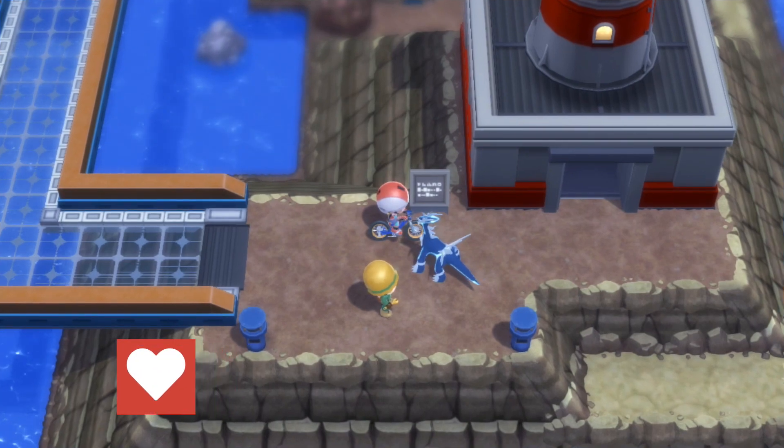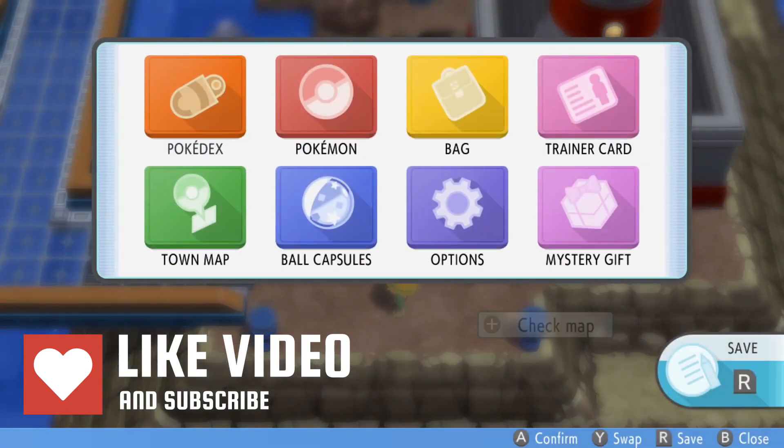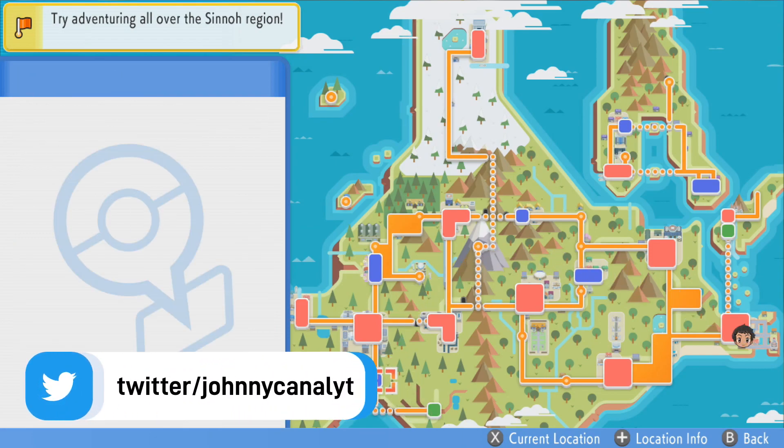Hey, what is up people, it is your boy Johnny. In today's video I'm going to be teaching you how to get Jirachi and Mew and all the other legendaries as well. One of the first things I gotta tell you guys is that in order to get them, you get them in the very beginning of the game.